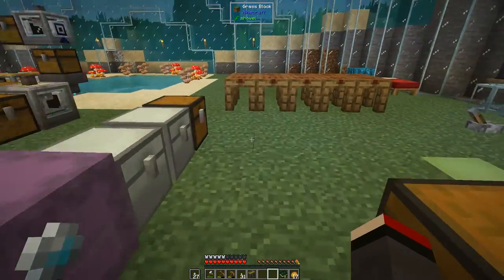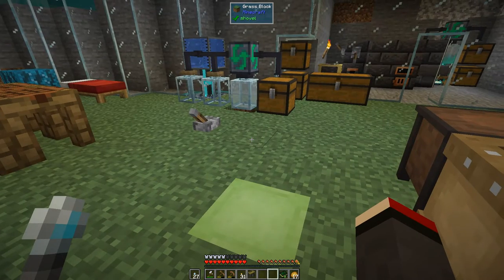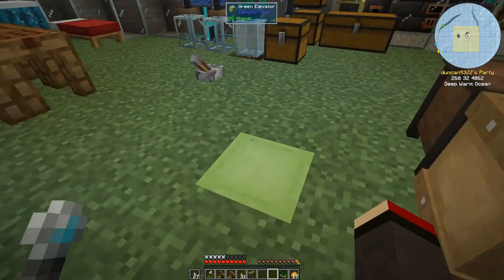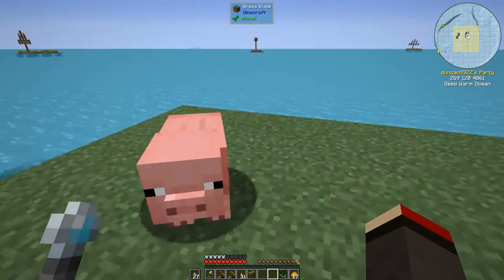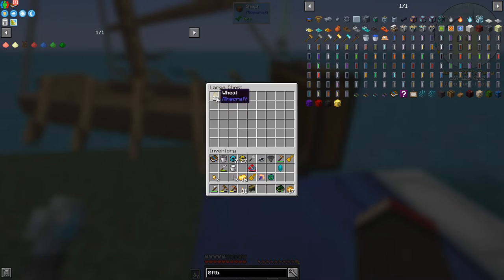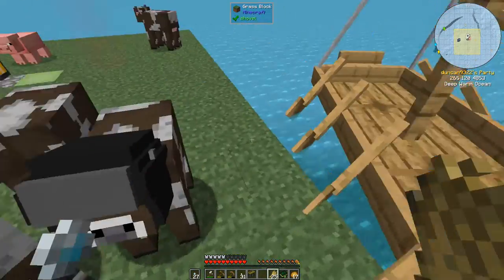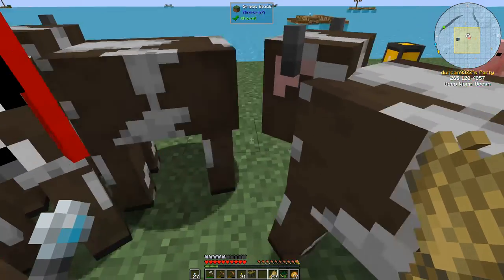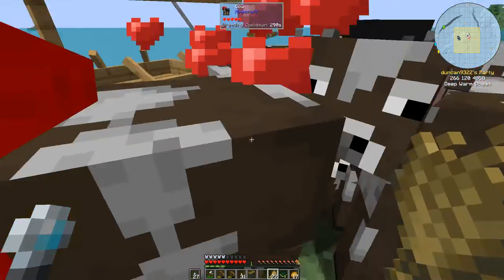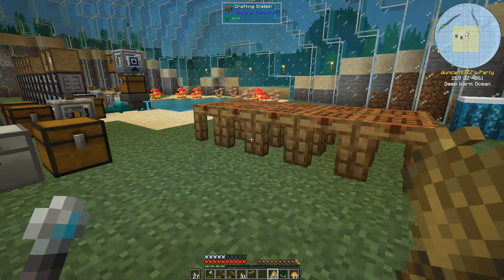I've actually got a bucket of milk now. If I turn on my minimap you'll see there are actually some cows up here - look! We've got plenty of cows and a pig that have spawned by themselves. I was lucky this time - last time I did this I didn't get any at all. Let's just breed some more cows. We're going to need some leather at some stage. They're all bred now, so I don't need to do any more.